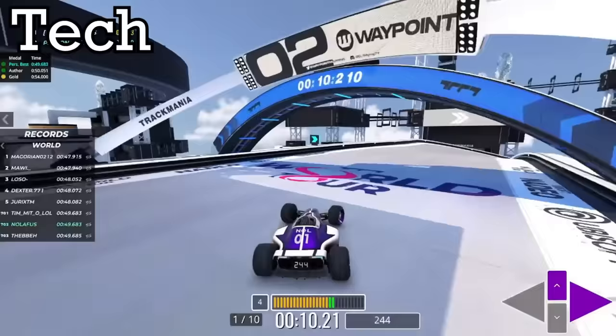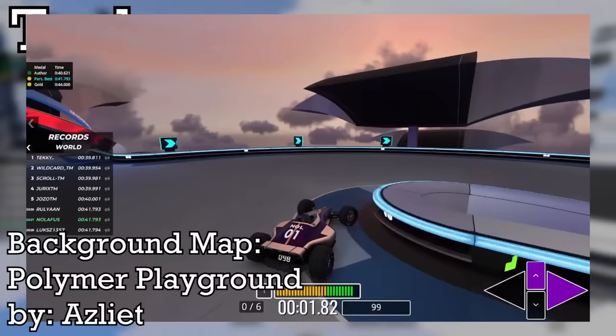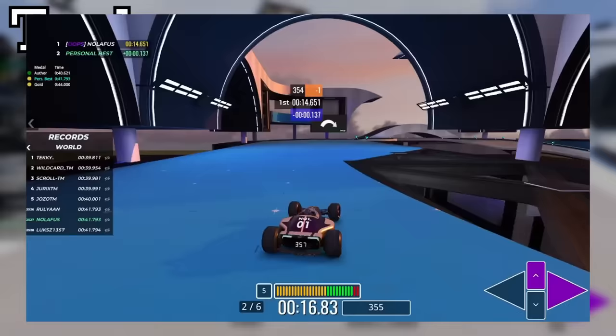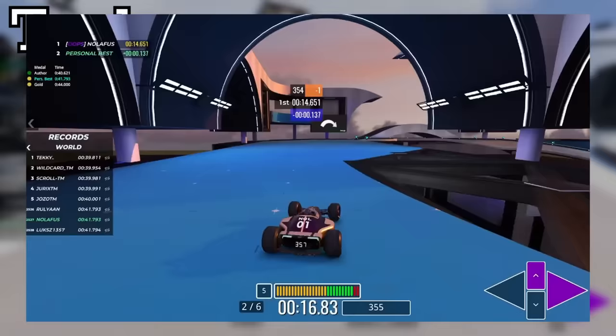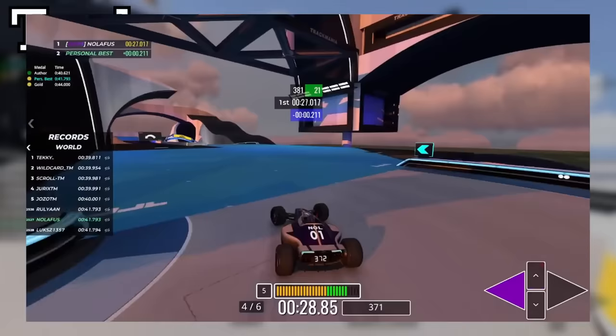Tech maps are dedicated to these turns, and the reason average players lose so much time is that even if you only lose a tenth of a second per turn, there are quite a few drifts in a tech map that can easily add up to over a second by the finish line. Because of the grippier surfaces required, you'll typically only see tech maps made out of road and platform blocks. There are a couple of sub-genres of tech — one is a lot bigger than the other. The smaller sub-style doesn't really have a name, but these maps still have the trademark tight corners on road where the car is sliding through them, but instead of having to press brake, there's a slipperier surface in between those turns.